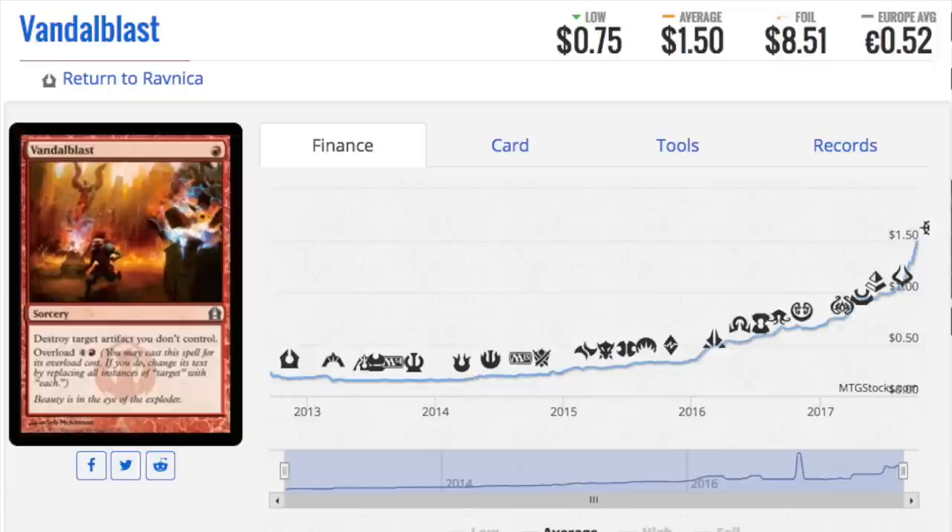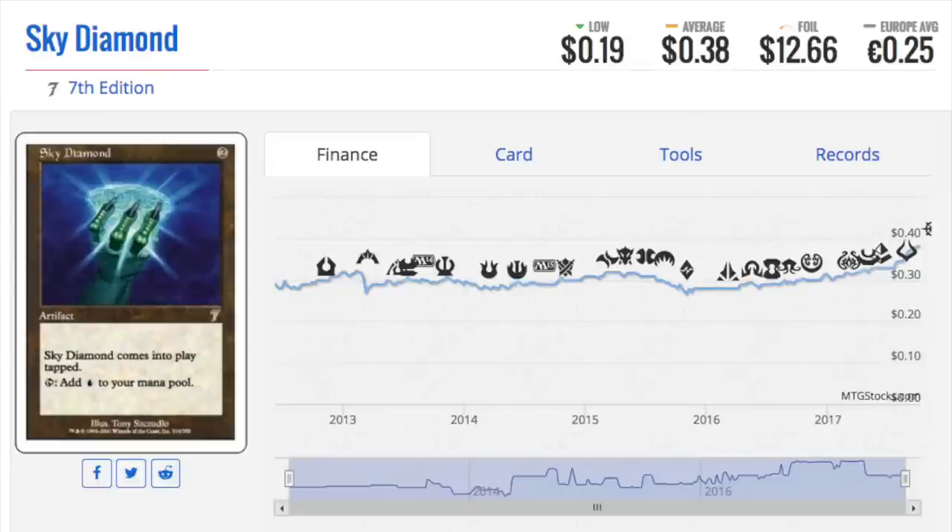Interestingly, there are actually two uncommons in RTR worth noting. The other one is Sphere of Safety — I believe it's a white enchantment that has a Ghostly Prison type of effect.